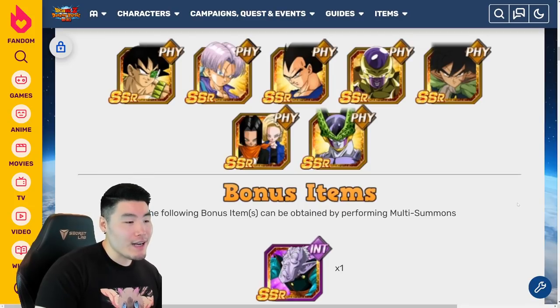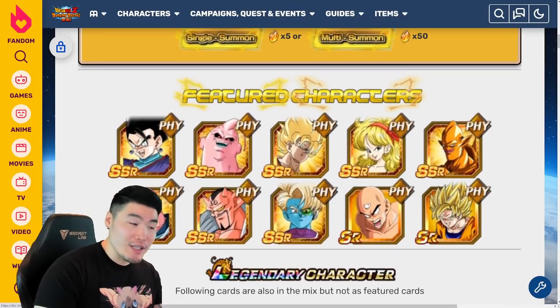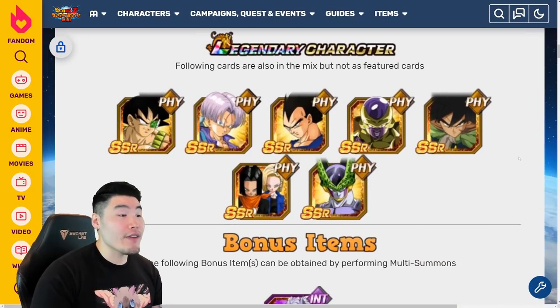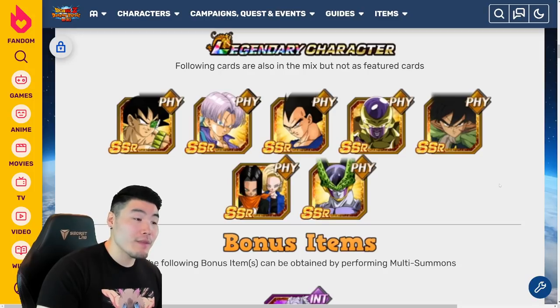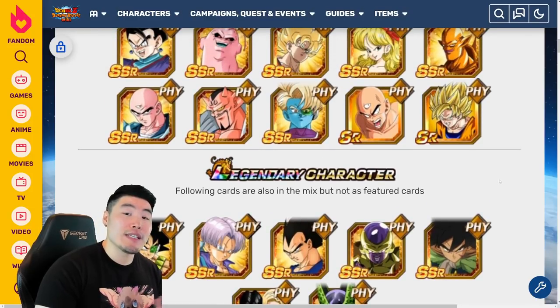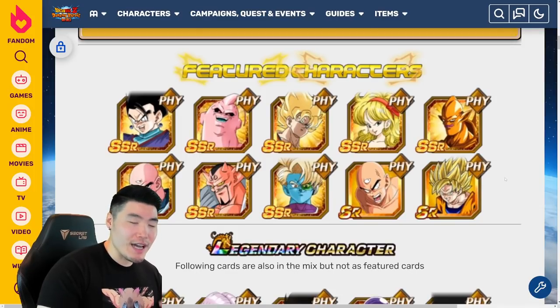The reason a lot of people like summoning on these banners: number one, the type supports are exclusive to these banners, so if you want to get them, your only option for the time being is to summon here. And the other thing is you have a pretty decent chance at pulling a specific type LR from these banners. So if you're chasing Fizz LRs, like the Vegeta or LR Bardock, your chances are much higher than trying to get them from a general Legendary Summit banner or even a Double Raids banner. Those are the two main appeals of type banners.